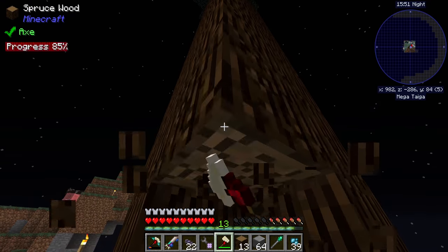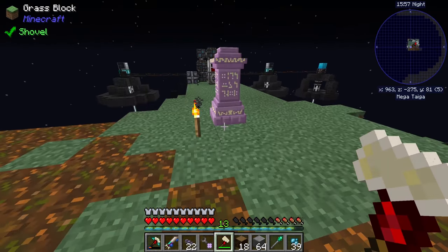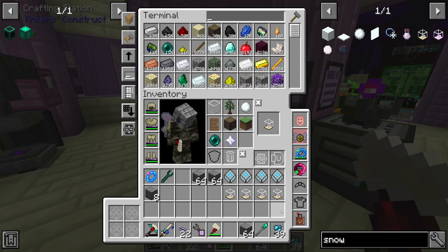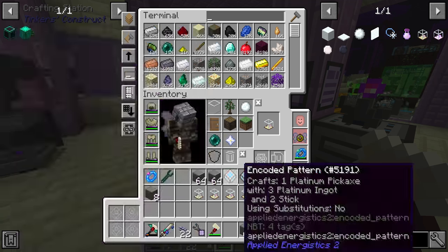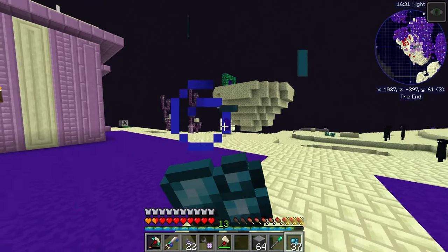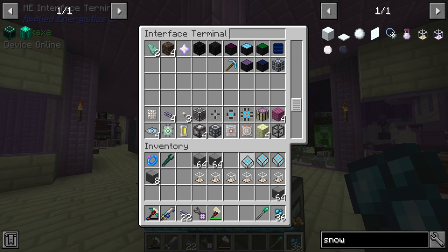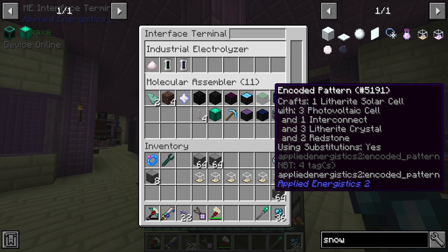I'll make six magical snow globes just in case — I can't imagine we'll make more than six quantum quarries, but just in case. Let me put all of these patterns into their correct interfaces: some go directly into molecular assemblers, and the popped chorus fruit wants to go into the electric furnace. Can I request six quantum quarry actuators now? It looks like we're just missing the platinum, and the stone burnt is being made.